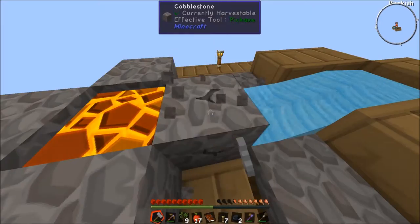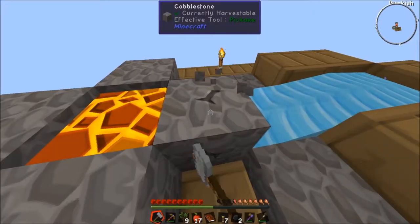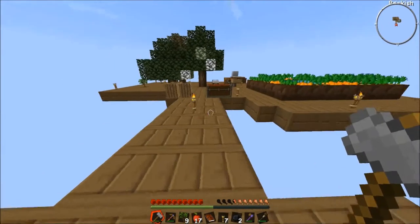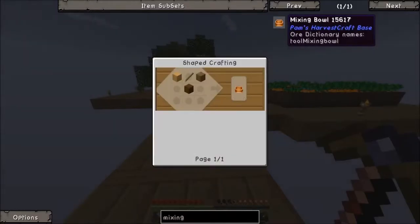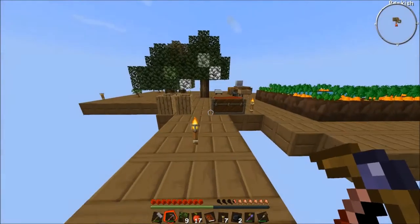So we have bakeware and mixing bowl. I have a feeling the mixing bowl is going to require wood. Yeah okay, so we can do that one easy.